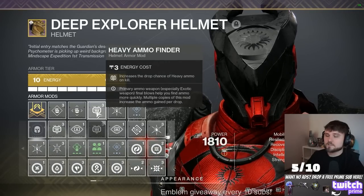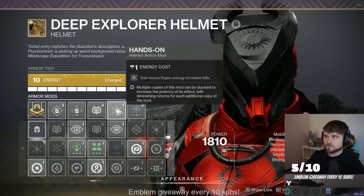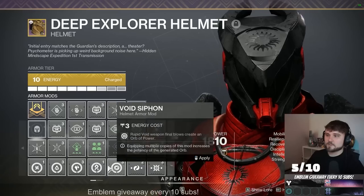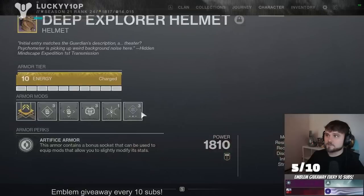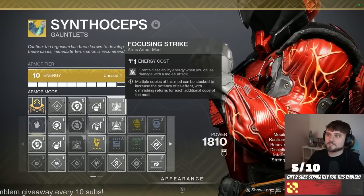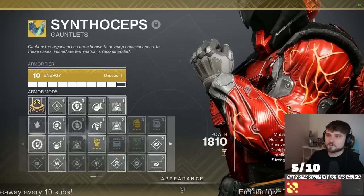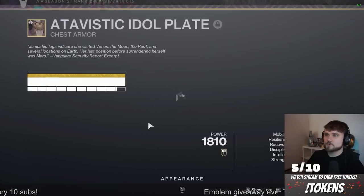On the helmet for mods, we're going with heavy ammo finders so we can find plenty of Tractor Cannon ammo to debuff everything and also suppress. If you find yourself in a tough spot, it's nice to just spam some Tractor and get your way out of there. Hands On so we can get our super back really fast, and Font of Wisdom because there isn't really anything else to use — we're not using a siphon since we're using baby hammers pretty much the entire run. On the gauntlets, we're definitely using Heavy Handed — that's a must. The other two are Impact Induction and Focusing Strike: melee damage gives you class ability energy, melee damage gives you grenade energy. That's perfect synergy so you can get your healing nades back and your class ability if you need it.